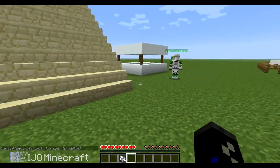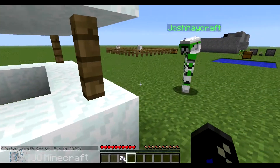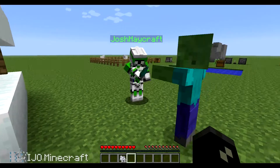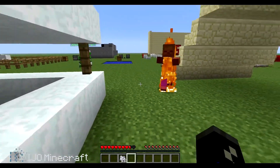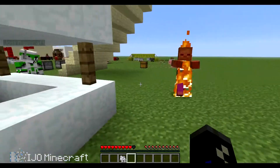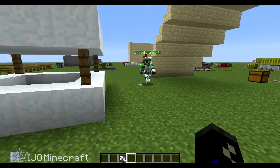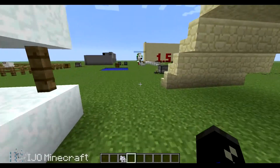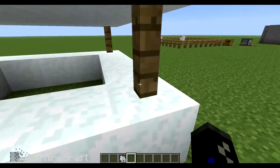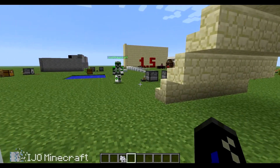This little hut right here — let me spawn a zombie real quick. Change the difficulty to normal. Now it will catch you on fire. It should set you on fire. If zombies are on fire, they can catch you on fire if they attack you.